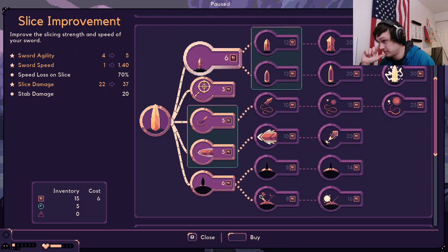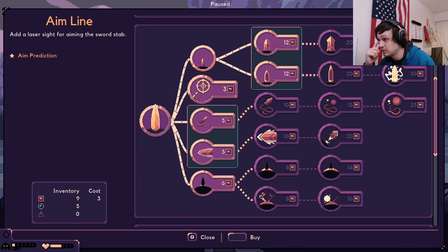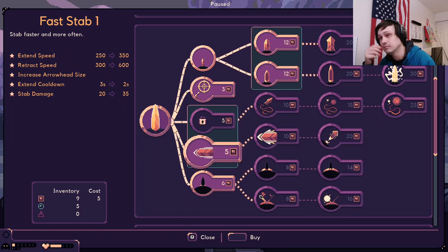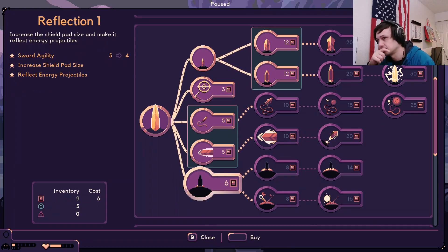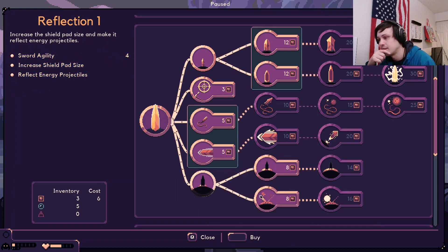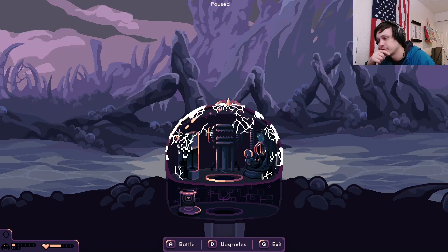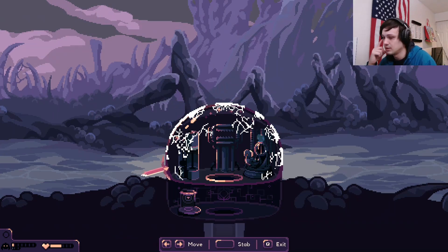Let's upgrade our sword a bit. Update the damage a little. Improves stab strength and ability to guide in flight. Stab faster and more often. Increase the shield size. Okay, we need some triangles.